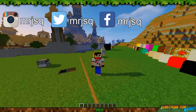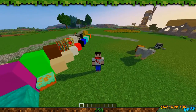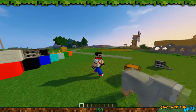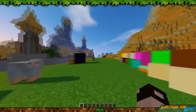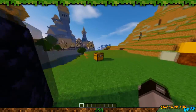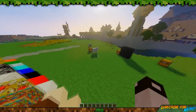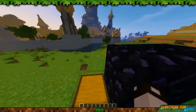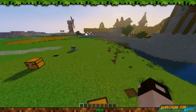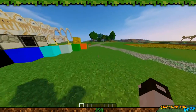Hi guys, JSQ here and welcome to another mod showcase. This one is the Fires Random Stuff mod. It literally is just a collection of random items and stuff, and I think it is really cool because I was just playing around with it, just set it up, and I got a bit carried away for like 20 minutes just messing around with all the random stuff.